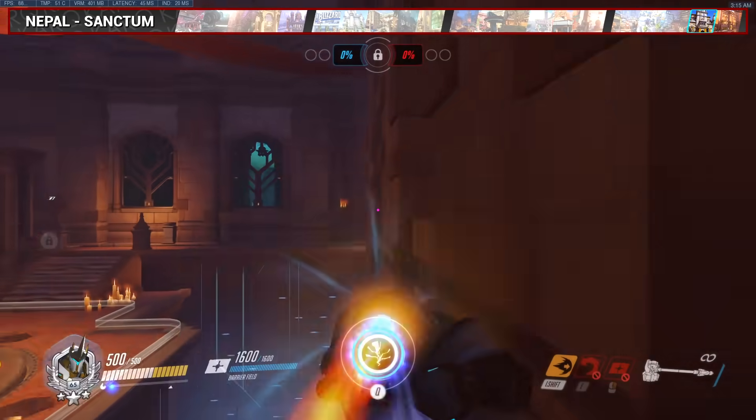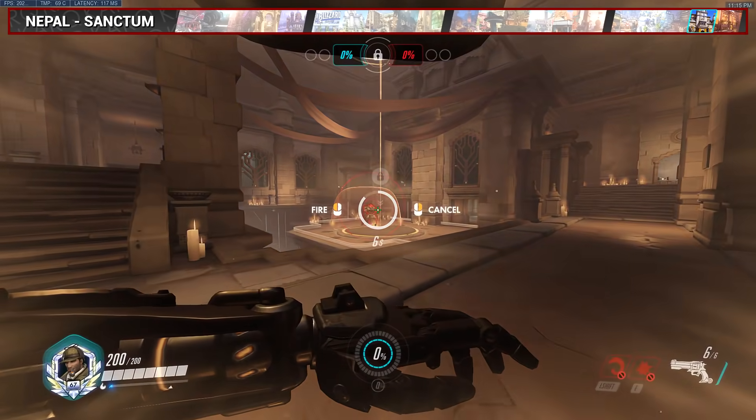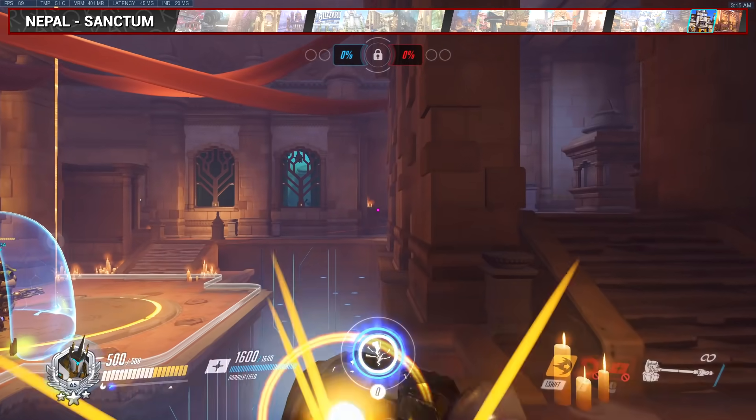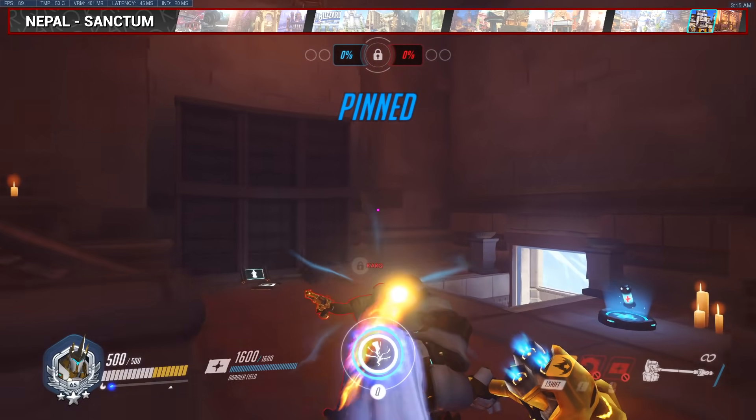On Sanctum, you can actually charge across this ledge to the other side, which can definitely surprise some enemies. There's nothing special about the setup — just go straight and don't curve towards the wall, or else you might hit the wall and fall.